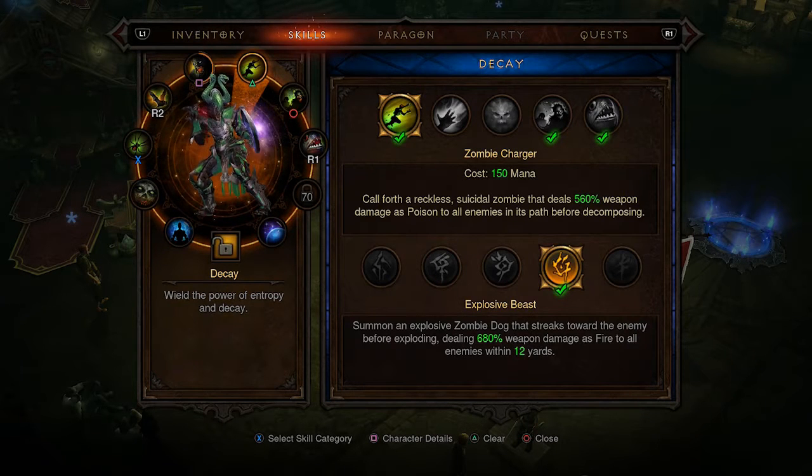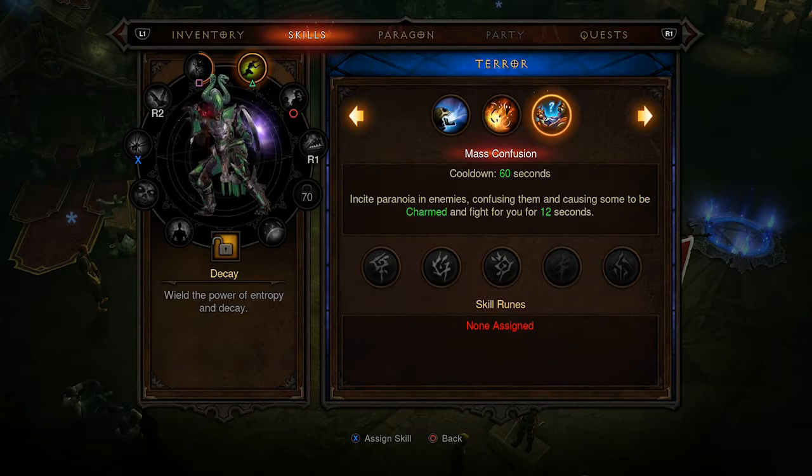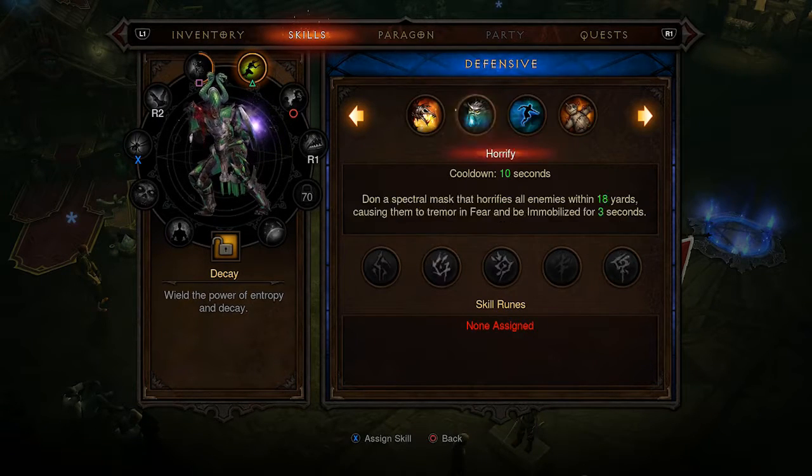So now we have the Zombie Charger, and I'm noticing Zombie Charger is actually a very versatile skill. Like, every rune you put on it essentially changes the skill entirely.